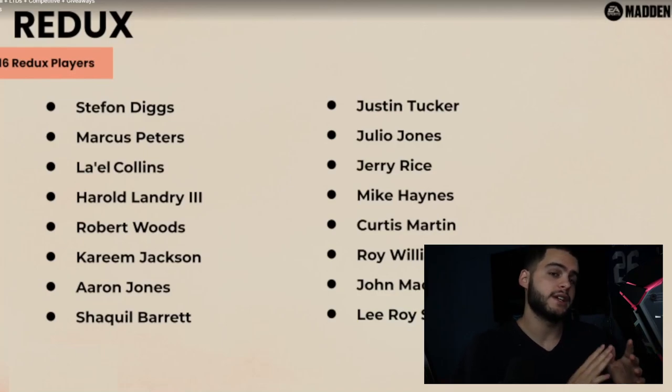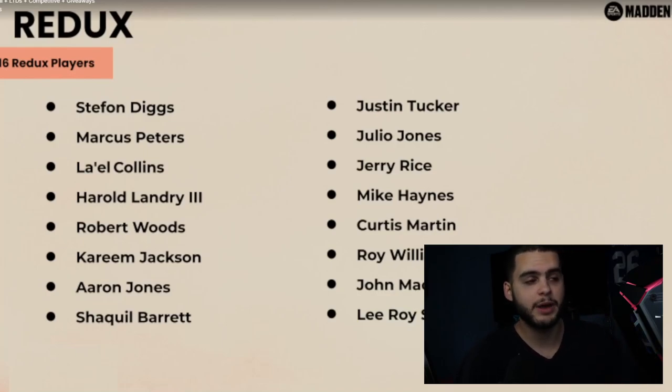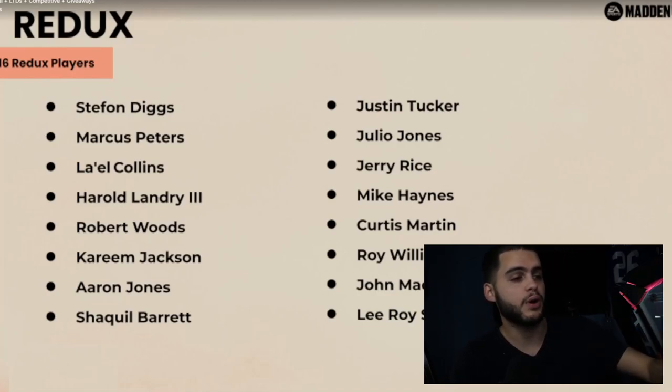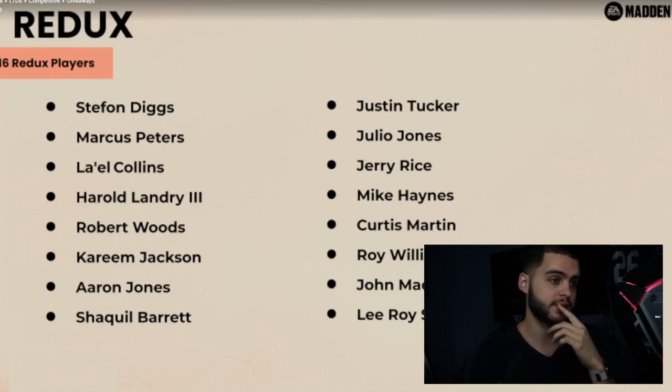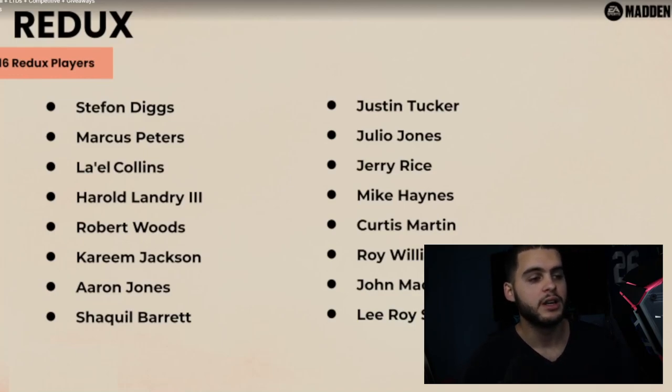Starting with Stefan Diggs — and if you don't know what reduxes are, these are all prior LTD cards that will be getting a redux card, which should make them super affordable for your squad for power-up reasons. The redux players are: Stefan Diggs, Marcus Peters, Leo Collins, Harold Lane III, Robert Woods, Kareem Jackson, Aaron Jones, Shaq Barrett, Leroy Selman, John Mackie, Roy Williams, Curtis Martin, Mike Haynes, Jerry Rice, Julio Jones, and Justin Tucker.